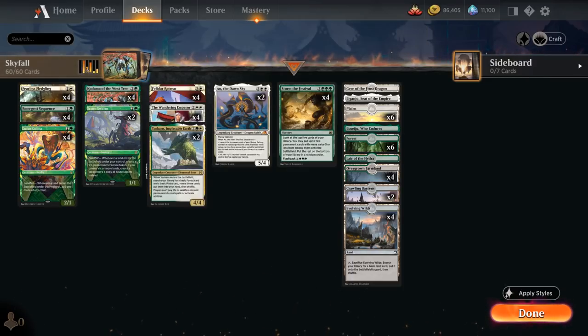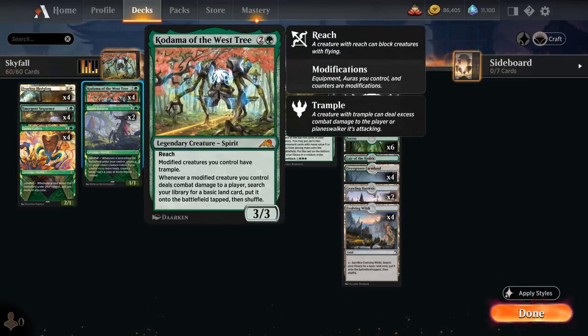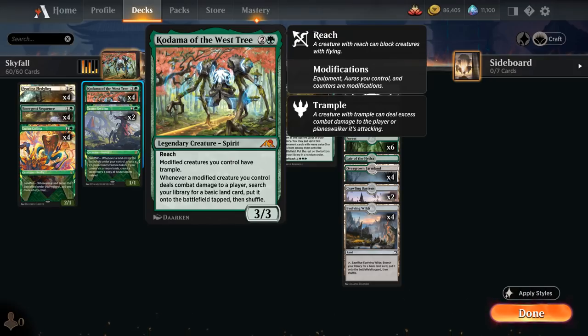Kodama has excellent synergy with our Fearless Fledgling, a 2-mana 1-1 that with Landfall picks up a +1/+1 counter — which counts as a modification for Kodama — and also gains Flying until end of turn. So turn two we play a Fledgling, turn three play a land triggering Landfall, play Kodama, Fledgling hits the opponent for two triggering Kodama, letting us search up another land, which triggers Landfall again, growing the Fledgling and helping us ramp.